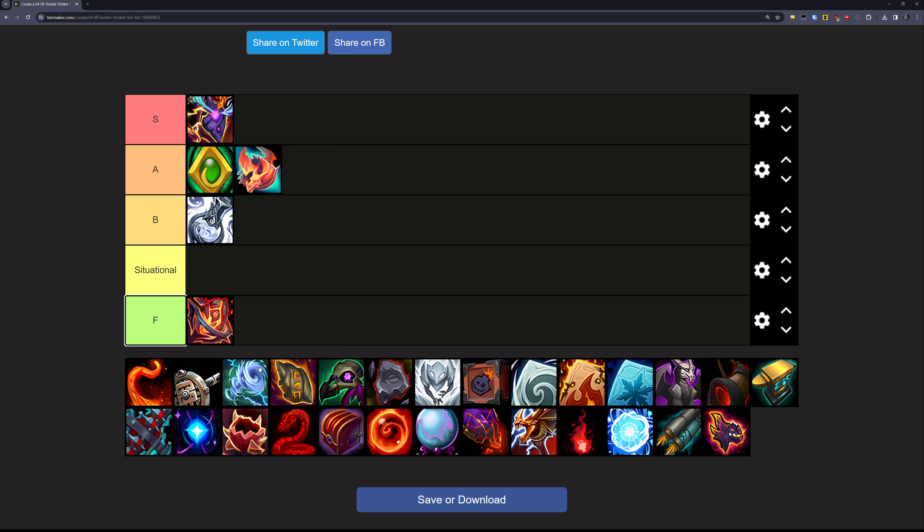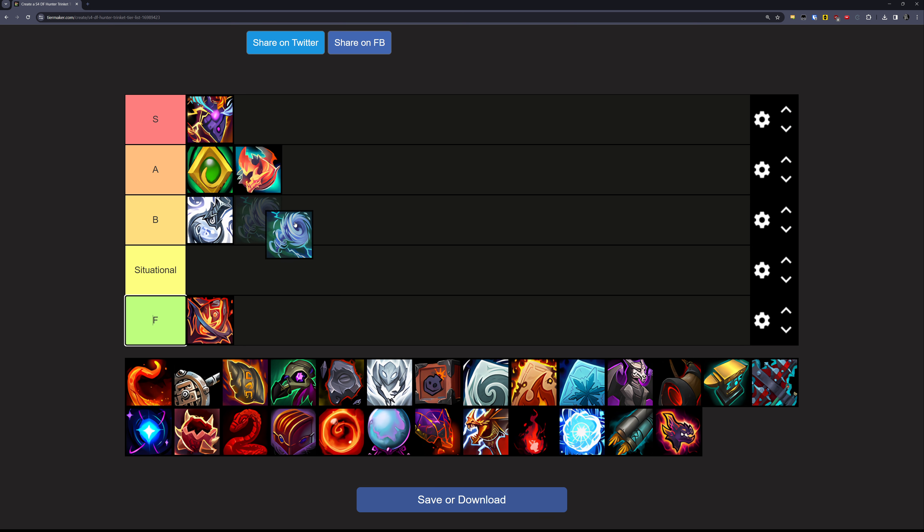Next up is Spiteful Storm. This is an interesting trinket from Eranog in the Vault of the Incarnates — it's designed to get stronger the longer the fight goes on, and it can barely creep into sort of B tier territory if the fight lasts long enough. But it's terrible for any kind of multi-target, and most fights, especially in Fated, are just not going to be that long. So this is going in the F tier.